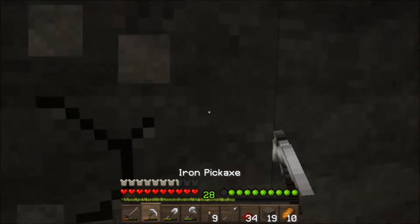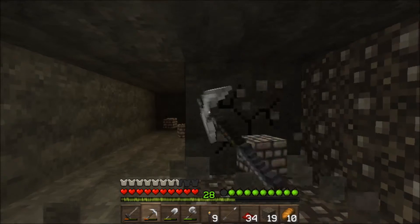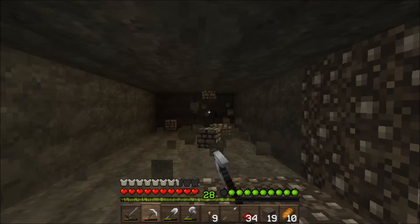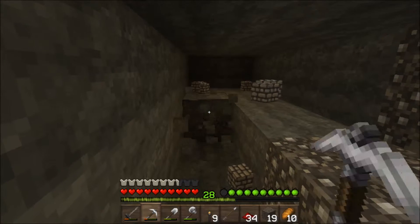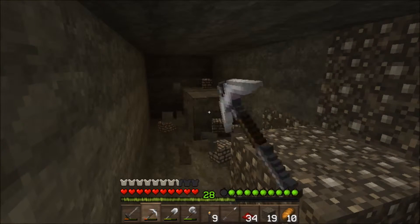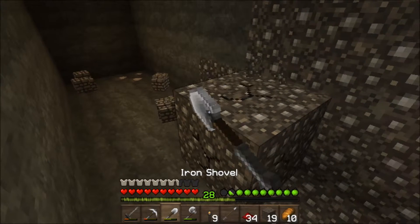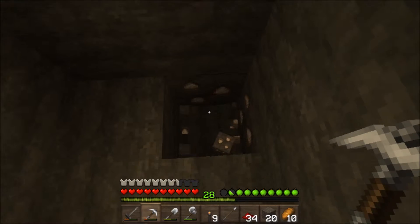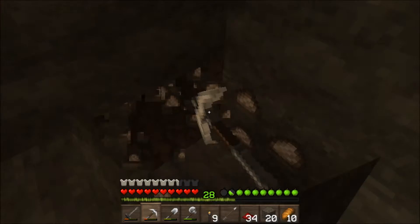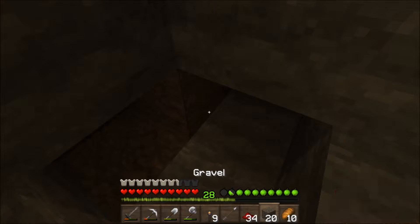When we left off, we built the stairs for the castle, and we're down here mining because I want diamonds. So that's what we're doing — looking for diamonds. My reasoning is I want some obsidian to go to the Nether, so the best way to do that is to get diamonds, make obsidian, and mine it.